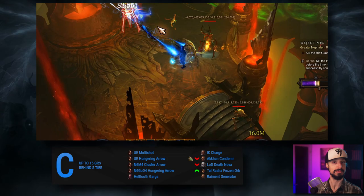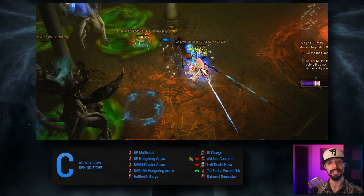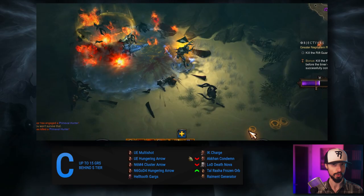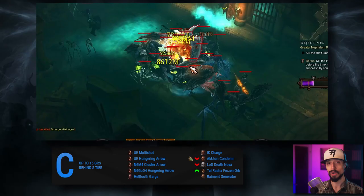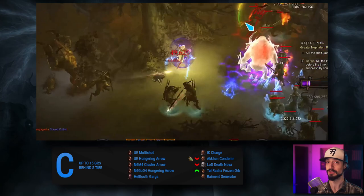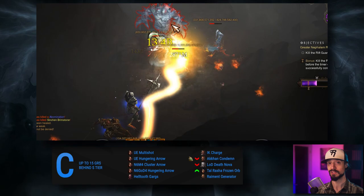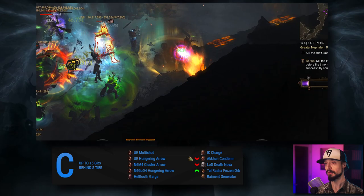C as in: can do better, can do worse. C tier builds are 15 GRs behind S tier. The Demon Hunter's Unhallowed Essence tops out at C tier with both variants — Multishot and Hungering Arrow. We have two DH builds that mix Natalya's six-piece with four pieces of either Marauder or Gears of the Dreadlands, both weaker than their pure counterparts. The Raiment Generator build for Monk will top the Raiment of a Thousand Storms leaderboards. The Tal Rasha Frozen Orb build rises from D tier to C tier since it didn't benefit much from Soul Shards. For Barbarian, the Immortal King Charge build is C tier — it includes pieces of the Raekor set, but with the Raekor rework this season there is a much more powerful pure Raekor build, and a much better IK build available.